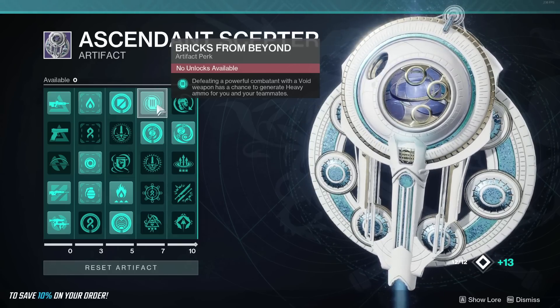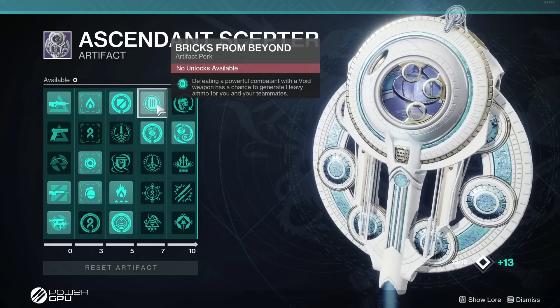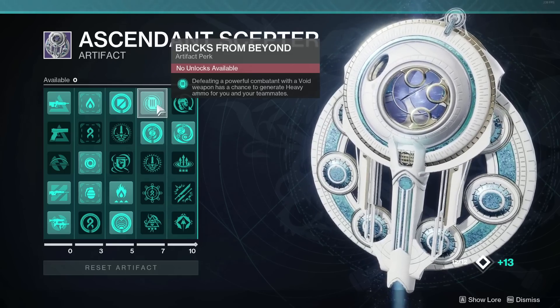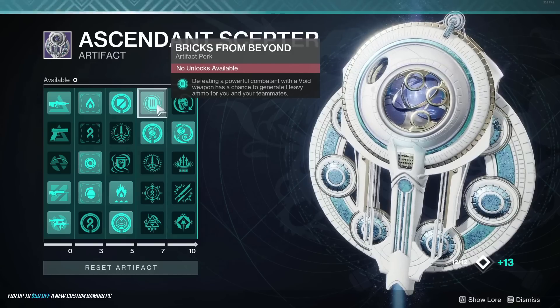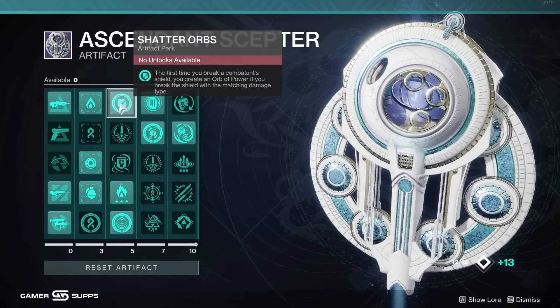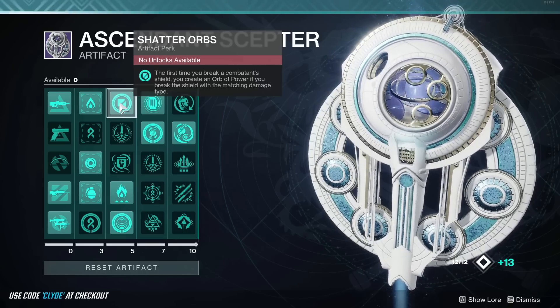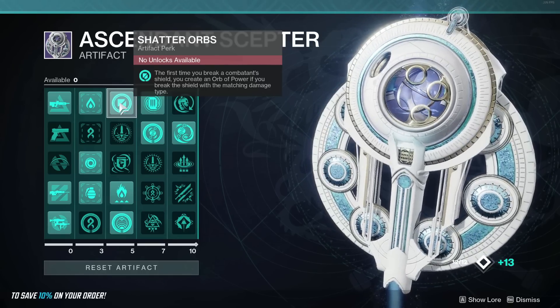Bricks from Beyond: if you defeat a powerful combatant with a void weapon, it has a chance to drop heavy ammo for you and your teammates. Huge. I've used this through the legendary campaign, nightfalls, all week - insane mod, bricks everywhere, we will not be short on heavy. Also Shatter Orbs: first time you break a combatant's shield you create an orb of power.